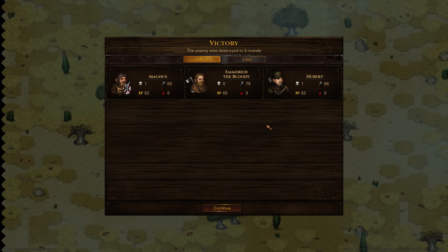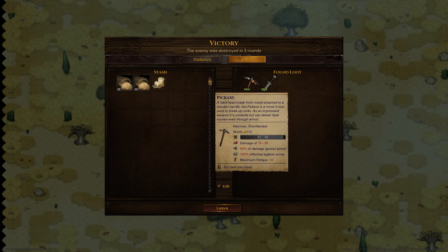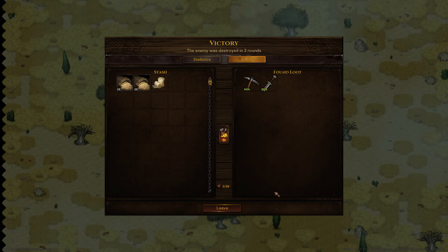Now we've got the statistics screen after combat. You can see how many enemies have been killed by each character, how much experience, and here you will also see the injuries if some of our own guys get injured. And of course the loot — we got a pickaxe, really good against armor, and a short sword.